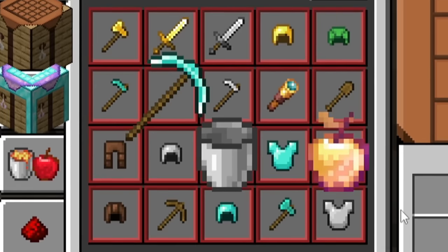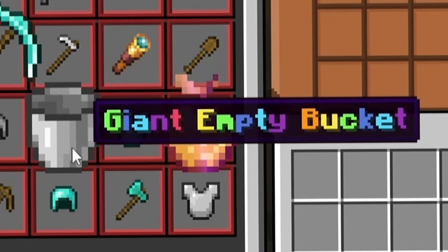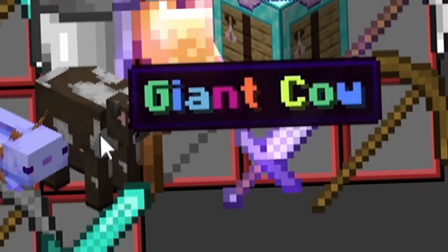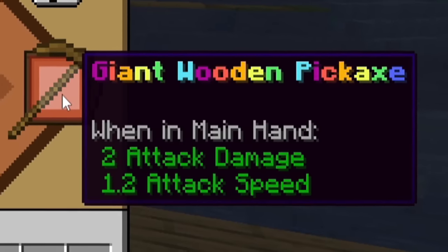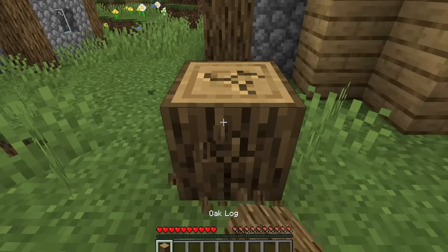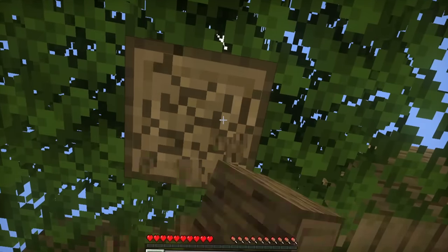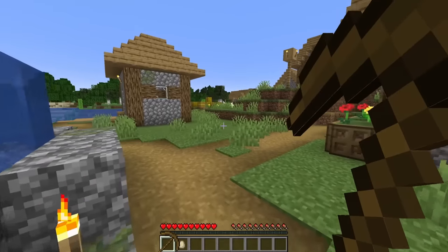There's a giant diamond pickaxe, a giant empty bucket, a giant golden apple - wait, there's even a giant cow! Let's start off simple and get a giant wooden pickaxe, because wood is not hard to acquire. We'll do a simple wood mining session and make that giant wooden pick. Look how big that thing is!